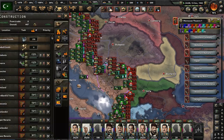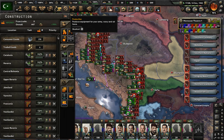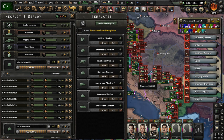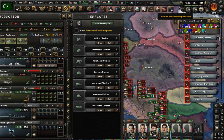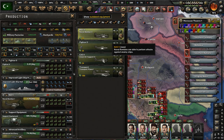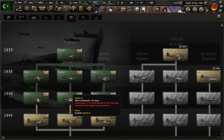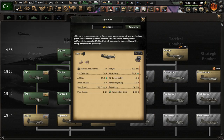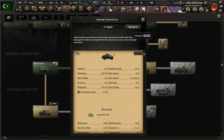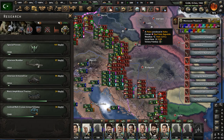We might start using more military factories for production of aircraft — that might be a good idea. We're going to need tons of naval bombers to try and navally invade places like Japan, so that's something we need for certain. Let's produce the latest naval bombers. Also let's research tactical bombers — we didn't even have that research at the start of this playthrough. Get interwar armored cars and special forces as well.